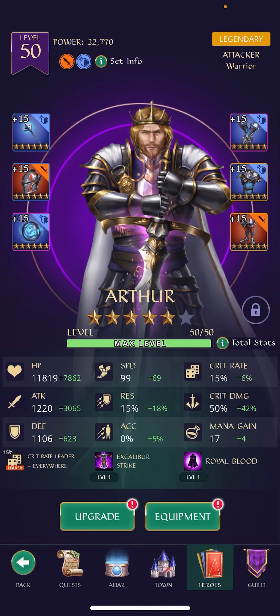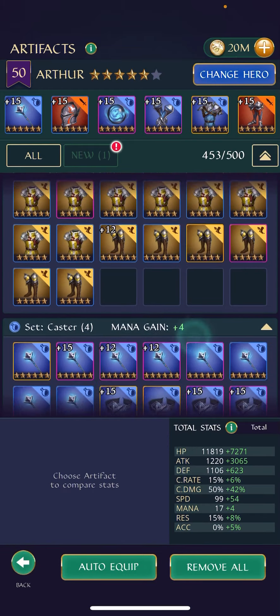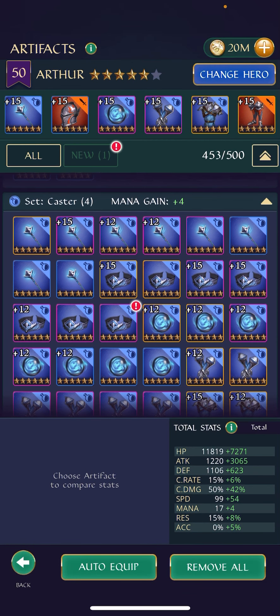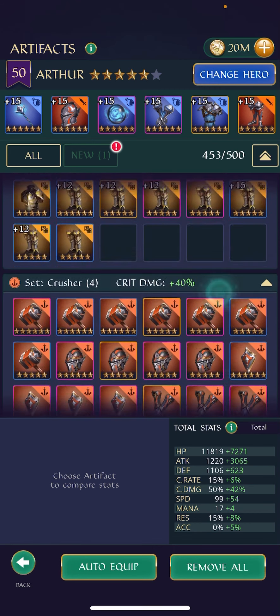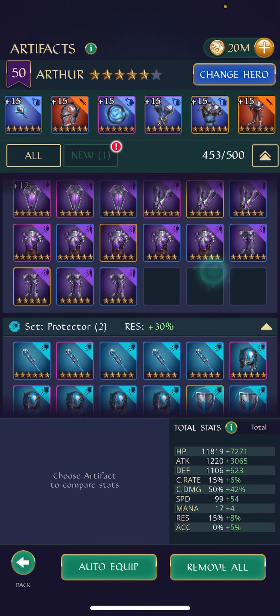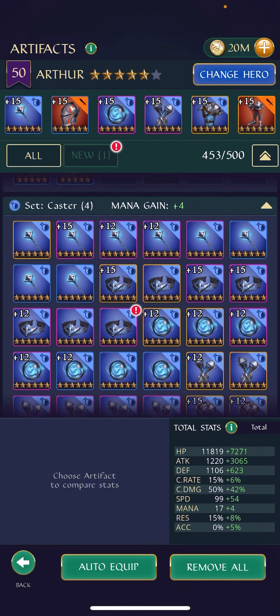I'm going to go ahead and click on one of my heroes who has the caster set. When I click on equipment and scroll down to it, I want to show you the benefit it gets. You can see that all the equipment gets some base boost to a stat whenever you put enough of that equipment together. For this caster set, you can see that you need four pieces — that's why it's in parentheses — to get plus four mana. If you scroll to some of the others, you can see you need four of the swift equipment to get plus 25% speed, which is also a very, very good set. But some sets only need two, so really check those out. The caster set requires four pieces to get that mana boost of four.